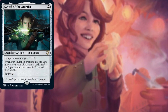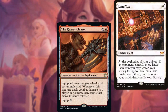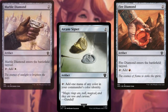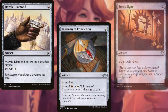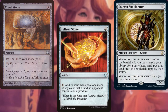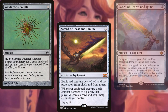Sword of the Animist, The Reaver Cleaver, Land Tax, Sol Ring, Arcane Signet, Fire Diamond, Marble Diamond, Talisman of Conviction, Boros Signet, Minestone, Felwar Stone, Solemn Simulacrum, Wayfarer's Bauble, Sword of Feast and Famine, and Sword of Hearth and Home make up our ramp package.